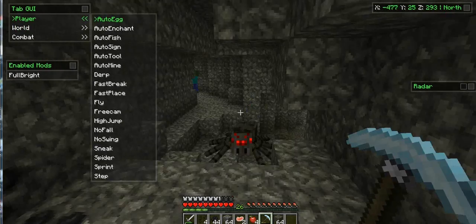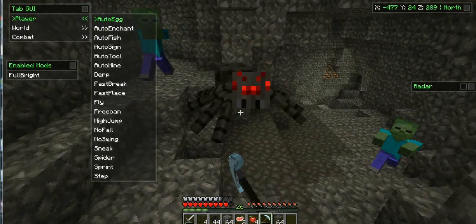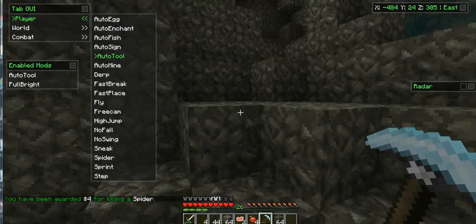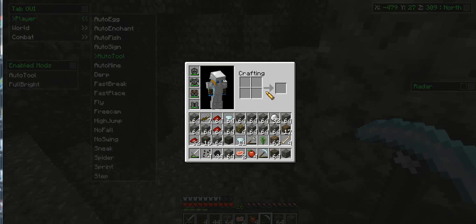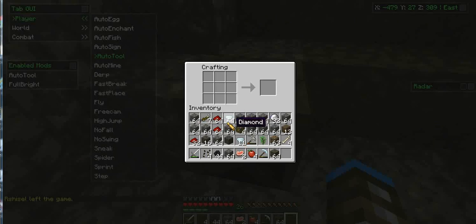In the player section, there's auto fish and a lot of auto features — auto mine and stuff like that. There's auto tool, which will switch tools automatically. So if I'm mining cobblestone and then hit gravel, it would switch to a shovel. Even with Nodus, you can get a lot of stuff really easily.